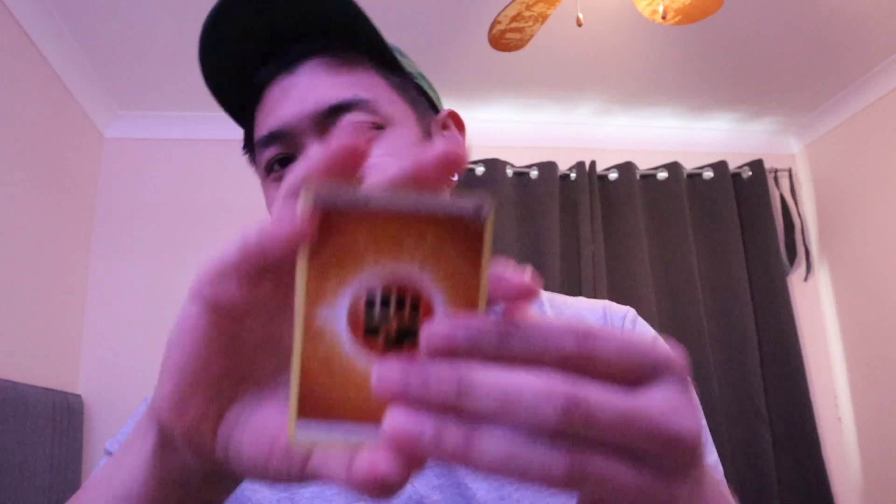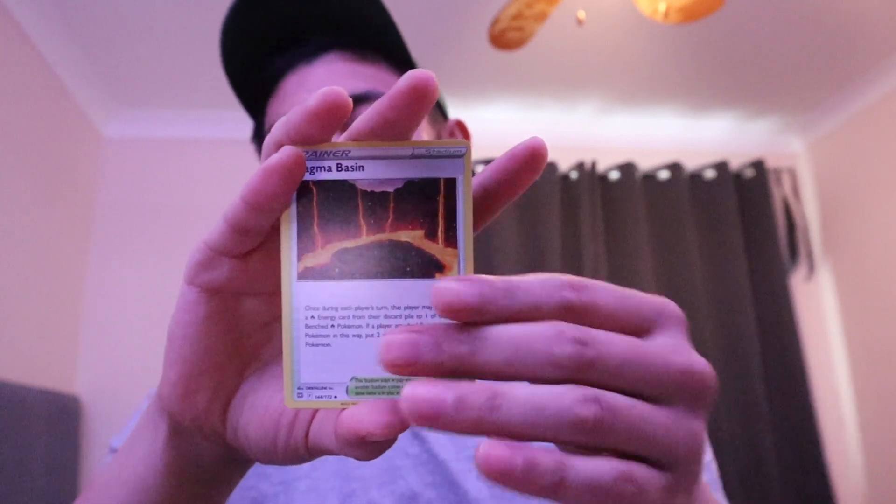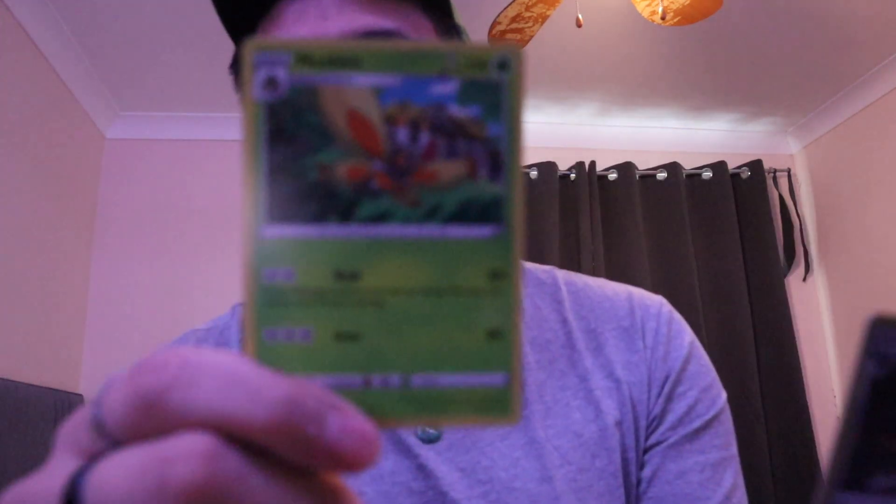So far this pre-release kit hasn't given me any character cards or V Pokémon — nothing good. Hopefully this changes. We got Fighting Energy, Lotad, Hitmonlee, Magma, Shroomish, Piplup, Turtwig, Minccino, Karrablast, reverse hollow Klingklang — and rubbish.